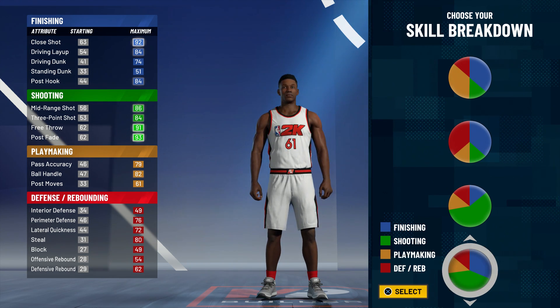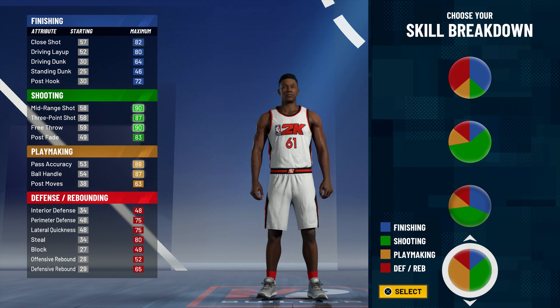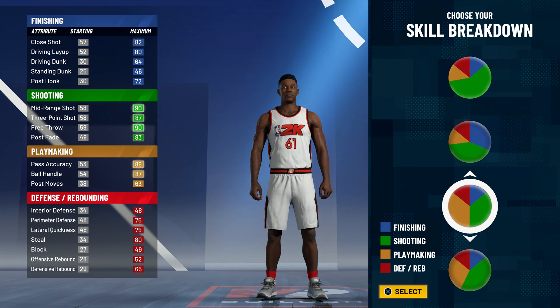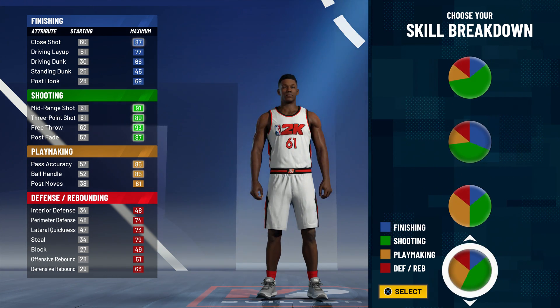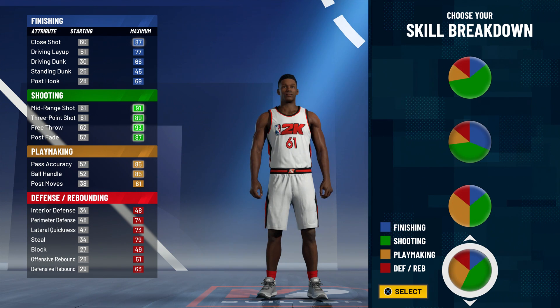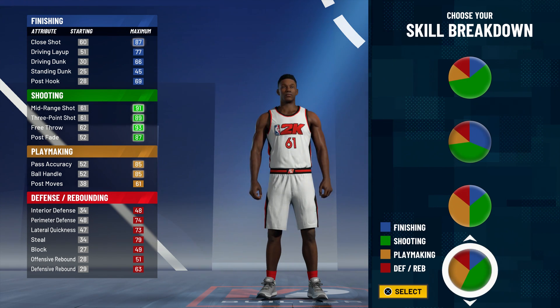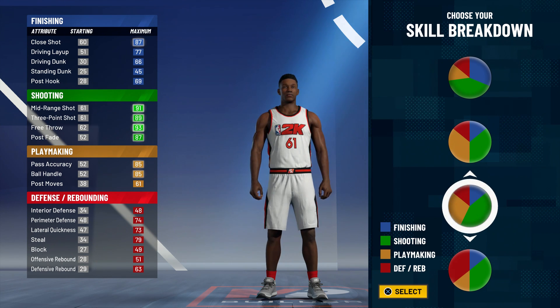This right here is giving me vibes of that offensive threat that we kicked off 2K20 with. I think there's one more build that I was looking at — the 91 mid, 89 3-point shot. This one right here really looks promising because you're not gonna be able to get contact dunks unless you get that 80 driving dunk pie chart. But this right here, you'll be able to shoot, should be able to break ankles, and you can dunk if you need to. You can do everything and play defense. So I'm really looking at this one as an all-around build. Honestly, this might be the one.